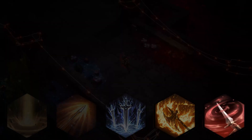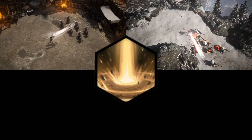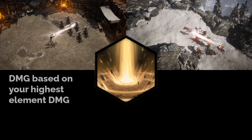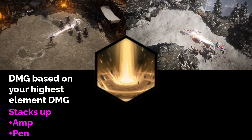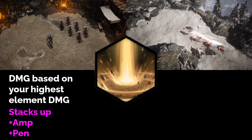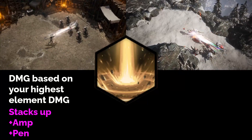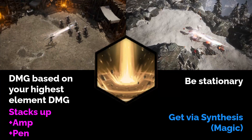We're going to start with a couple of positional runes, the first of which is Sacred Light. You channel a beam of light in your cursor's direction — not sure how it will handle auto-target with that. The skill has an interesting component where it deals damage based on your highest damaged element. It also has a stacking component, which I assume builds up over the channel. At max level, this gets up to 35% amplification, which is really good, and it adds 30% penetration at the highest stack. This means you want to be able to stand still as long as possible to get the most out of this skill. You can get this through Magic Rune Synthesis, so relatively accessible.